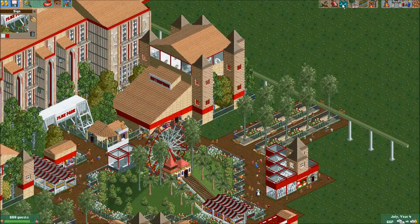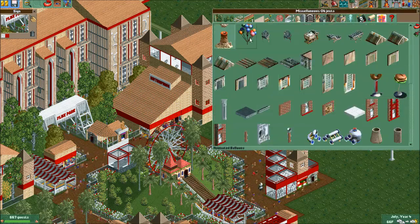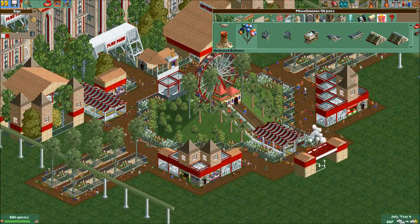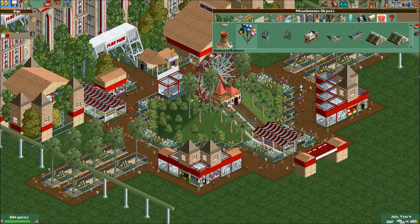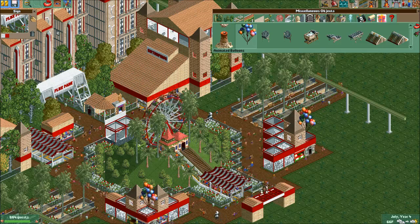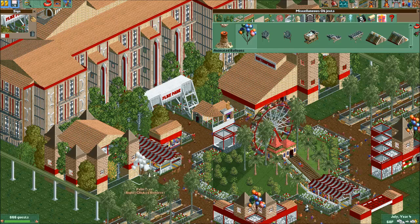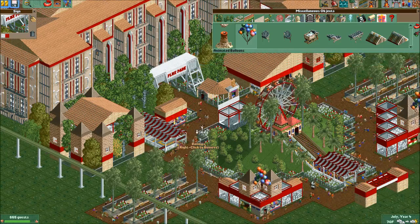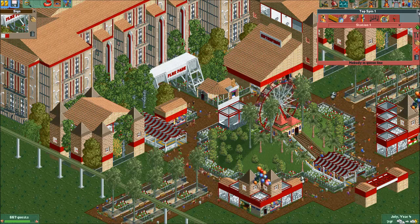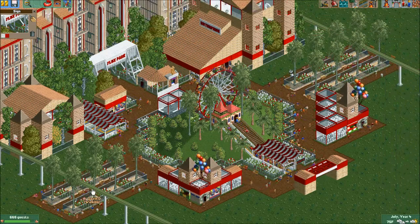I kind of want to keep this looking nice and clean, so I'm not going to make anything over here. Balloons — I want to add balloons. Where can the balloons go? It could go there — or there. That's a better spot. Having balloons in the park makes it look more happy and fun. We need another coaster just to kind of brighten up this park and get a better park rating, because right now it's still going up but not that fast.